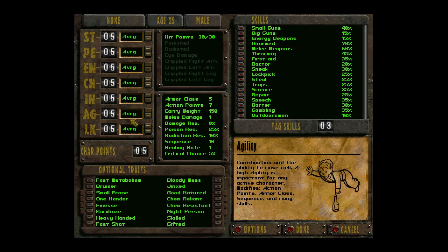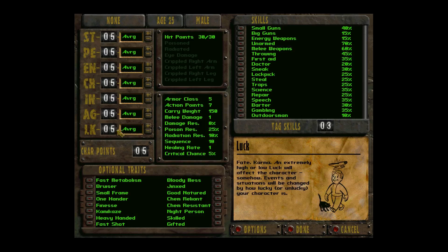Intelligence is the number of skill points you have and it opens certain dialogue options. Agility affects action points, your armor class, your sequence, and many skills. This is an action point system — before adding any points I have seven action points. Attacking with a gun takes five, a targeted shot takes six, opening inventory takes four, and moving one hex takes one. Luck affects everything — it has a major effect on your random encounters and affects your critical hit chance.